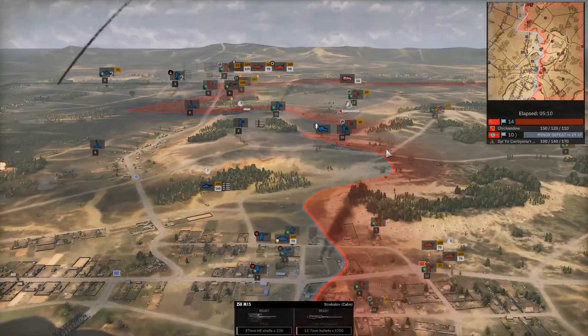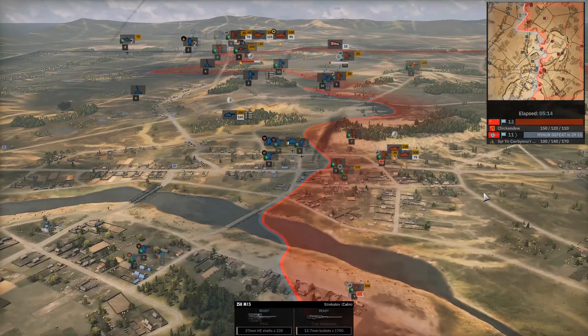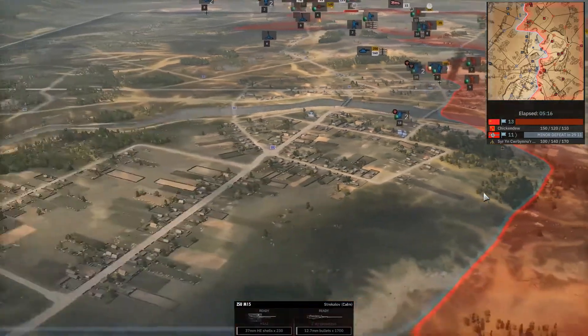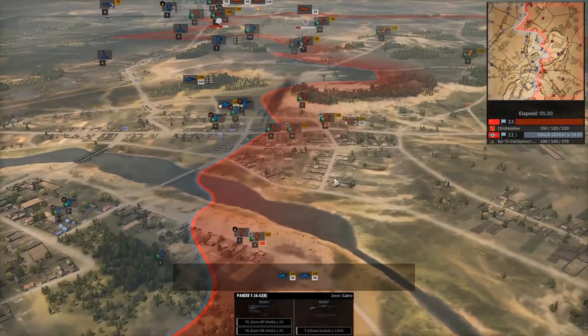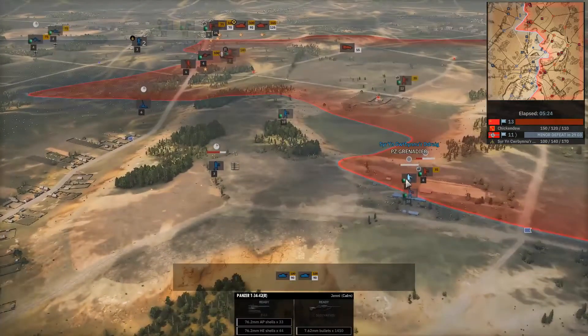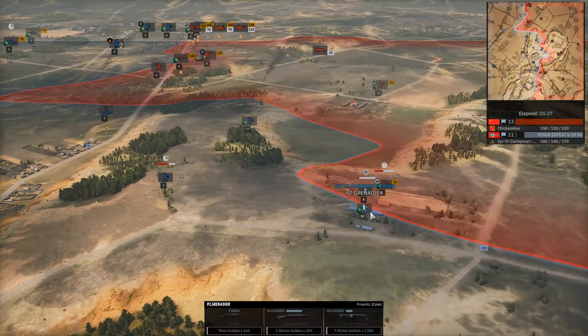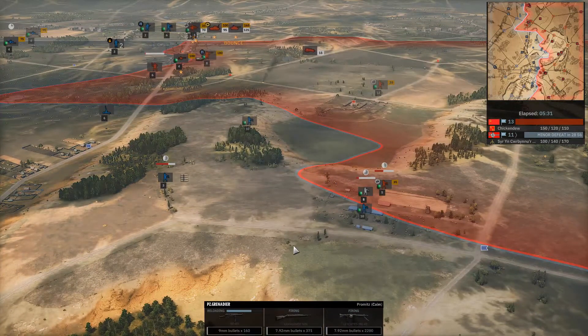Even if Chickendew takes a bit of an advantage here, he's only getting weaker and Curbs is only getting stronger. So here's the question — is the 20th Panzer really getting overmatched, or are they holding their own successfully? He's doing pretty good. It's not surprising to be losing in A phase, especially when your opponent has 50% more income than you.